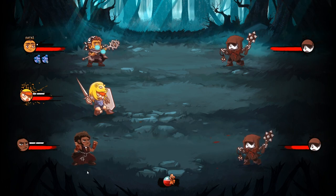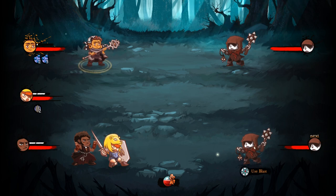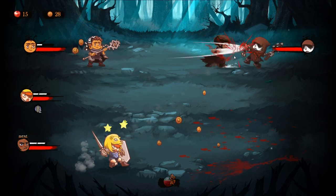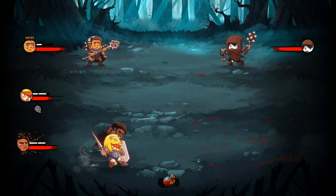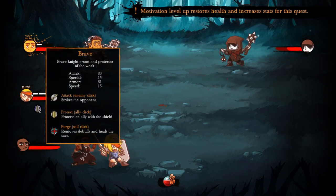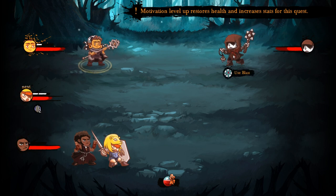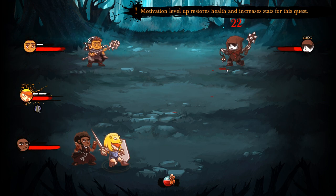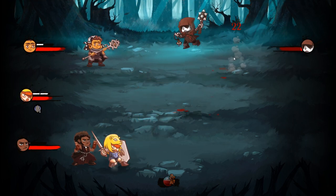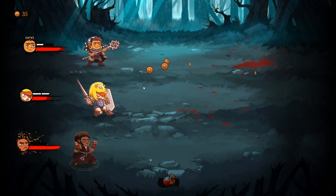We're gonna use Protect on Zivko because he can heal everybody else. Then we're gonna use the blast to insta-kill that guy. Two regular attacks on the other one. Motivation's up! So this is the motivation level — every time it goes up, you restore your health and increase your stats for this quest, but it doesn't last between quests. Should've charged him up, but it's not necessary. You can just kill that enemy.